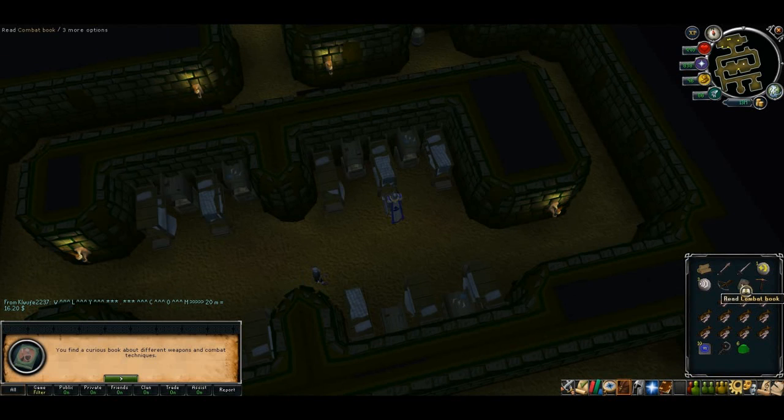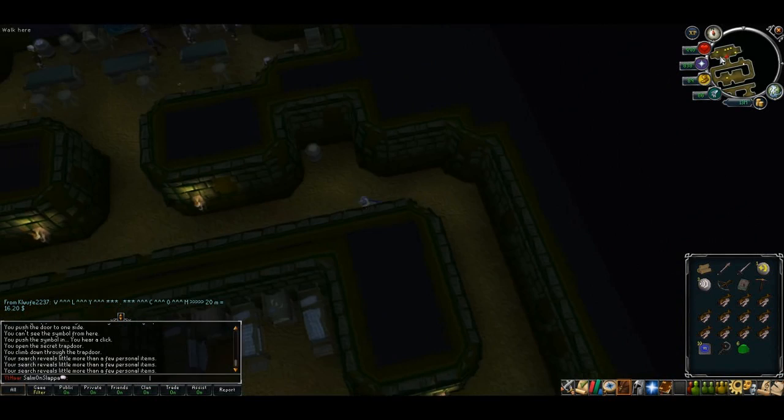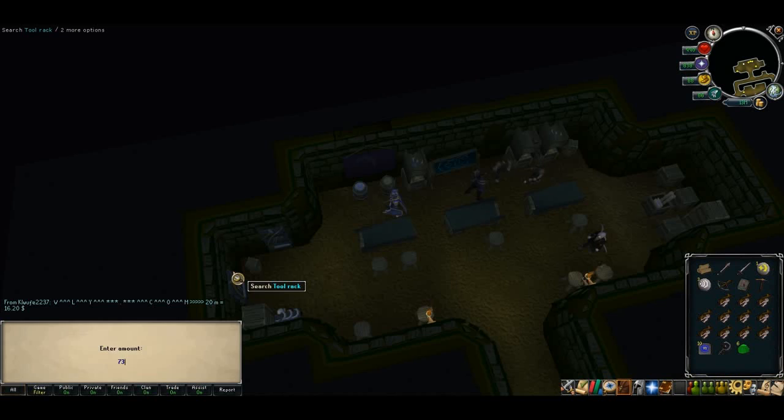Once you've found the book, read it carefully and find the part where it mentions what page flails start on — this is random for everybody. For me it's page 73. Once you've read the book, head back to Phlegian and hand him the book. He'll ask for the page number — type in whatever page number it was for you.